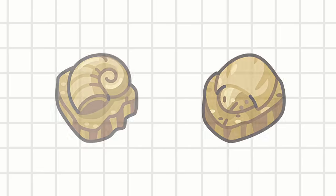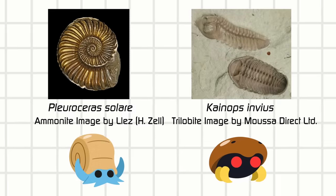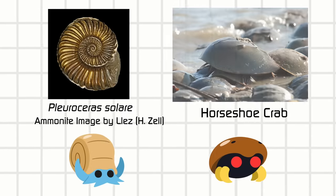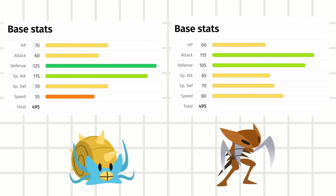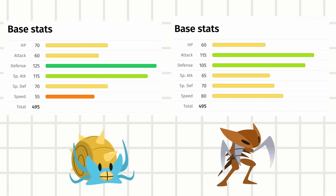Omanyte and Kabuto are both Rock-Water type. One's an Ammonite and the other is a Trilobite, though it does look a lot like the modern day horseshoe crab. They got the same total base stats and they both evolve once to again share the total amount of base stats. The main difference gameplay-wise is that one is a special attacker and the other is physical.